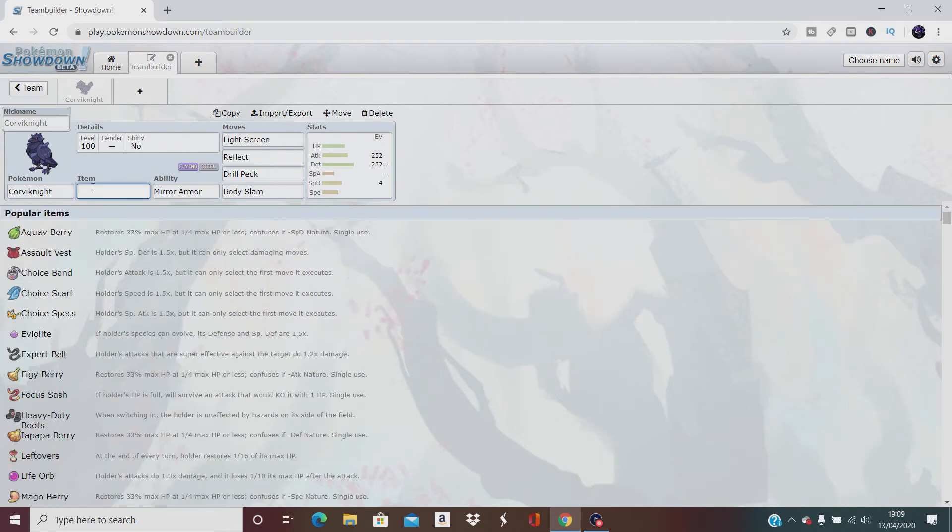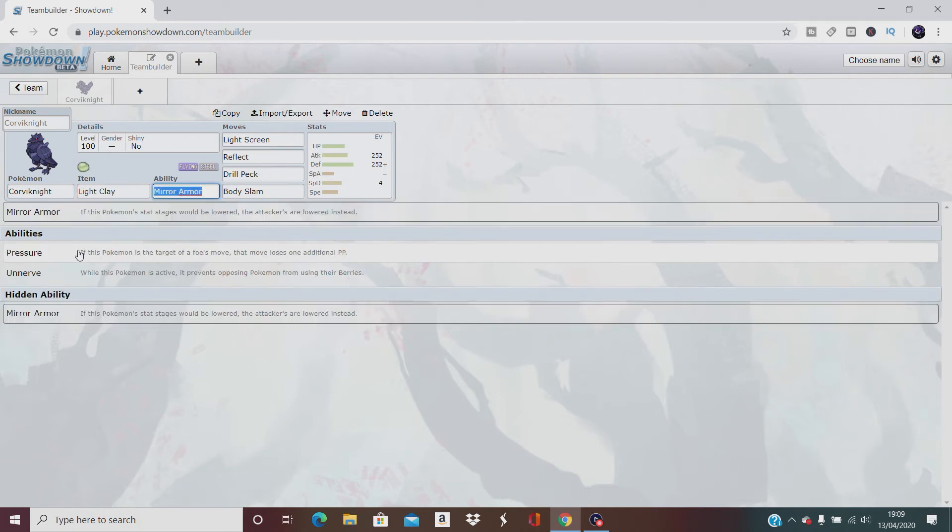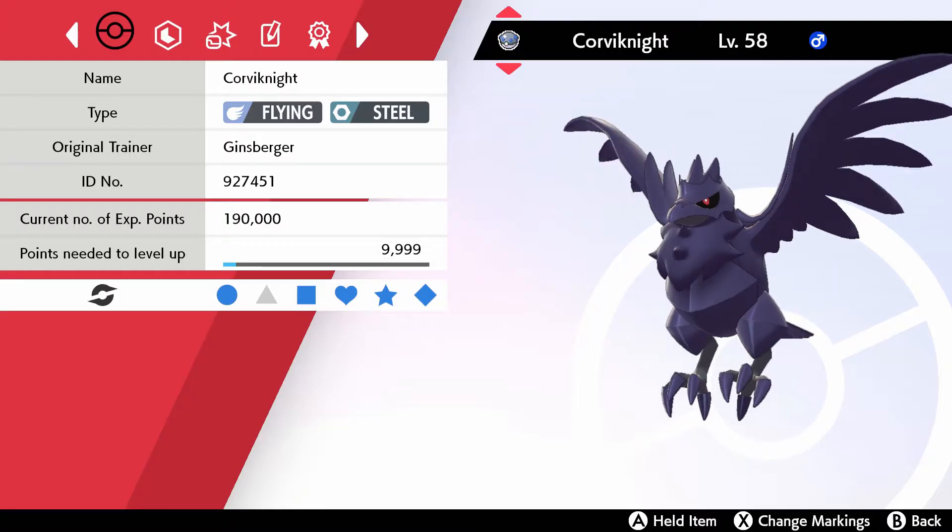For the item, I'm going to use a good old Light Clay, which we've used before. It extends Light Screen and Reflect to last 8 turns instead of 5. And with the power of video editing, let's get this boy in the game!